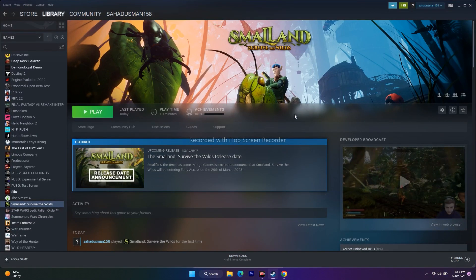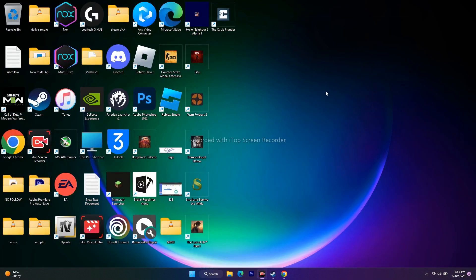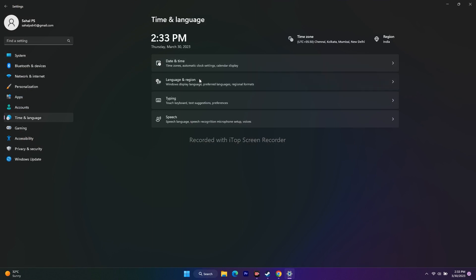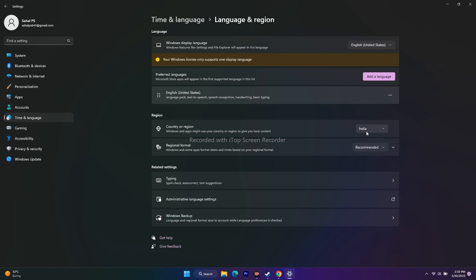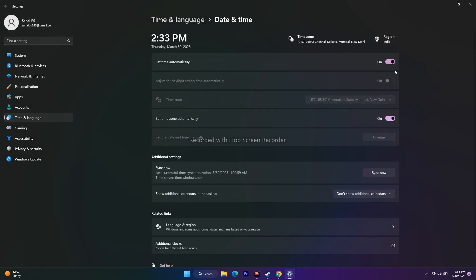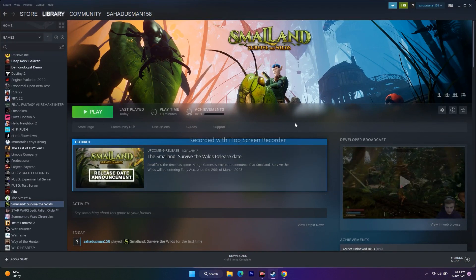The next step is to change the Windows language to English if it's currently set to a native language. Go to Settings, then Time and Language. Under Language and Region, select your respective country, then set the language to English — click Add Language and search for English. Also make sure the date and time zone is correctly set and turned on, then try to launch the game.